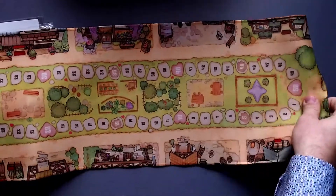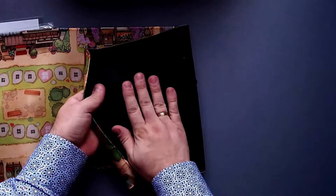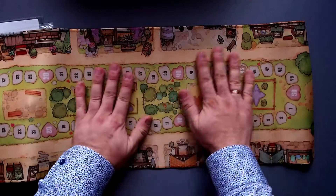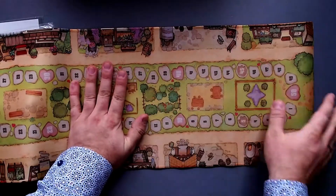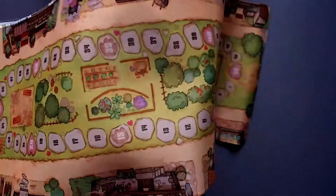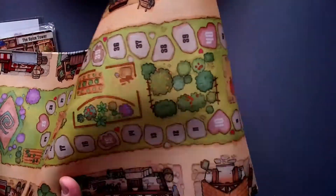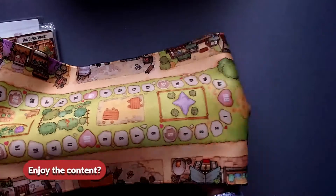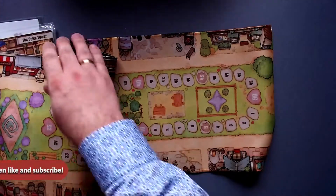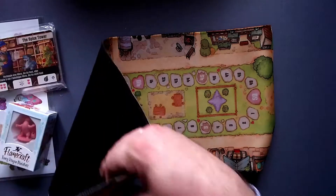I wouldn't even be able to fit it on video because this is only half the play mat. Take a look at how long that thing is. But we do have rubber on the other side, so it just stays flat on the table and doesn't move around too much, which is great. And it looks wonderful - it's printed really well, it looks really nice.